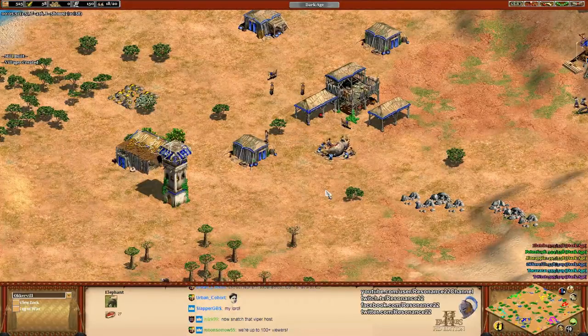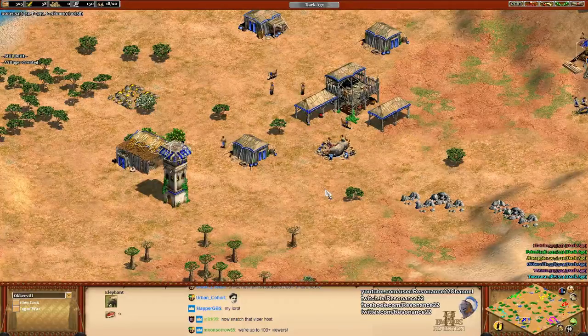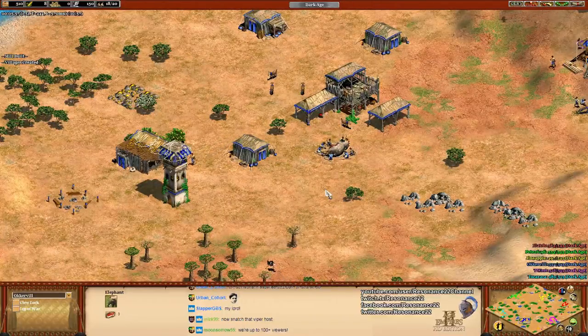The battle elephant is a unique unit that all four of the Rise of the Rajas civs have access to. You can find more information by going to my civ overviews in the description. The battle elephant is like a cheaper, faster, weaker version of the Persian war elephant.